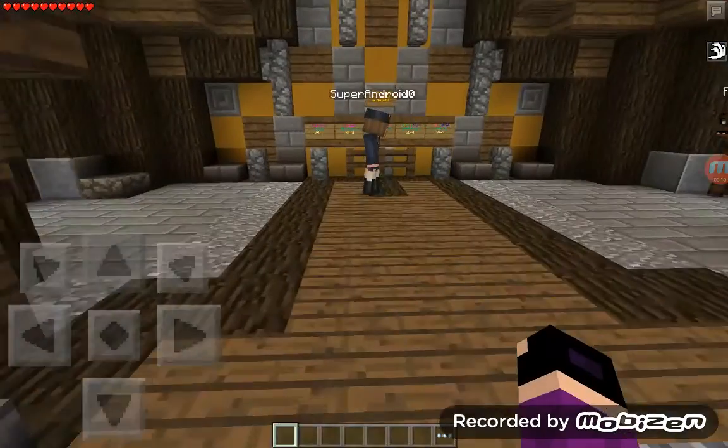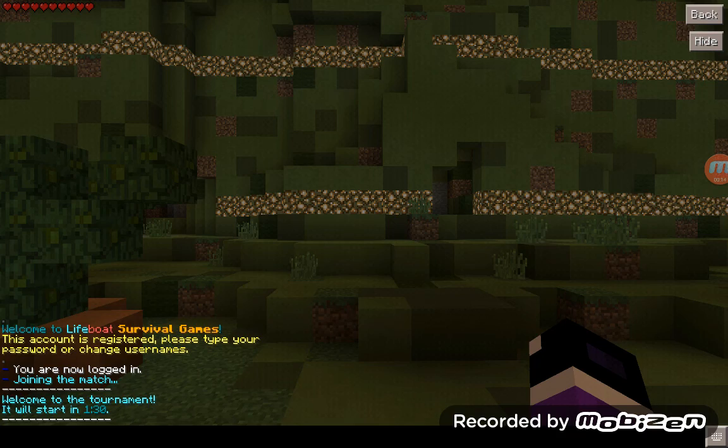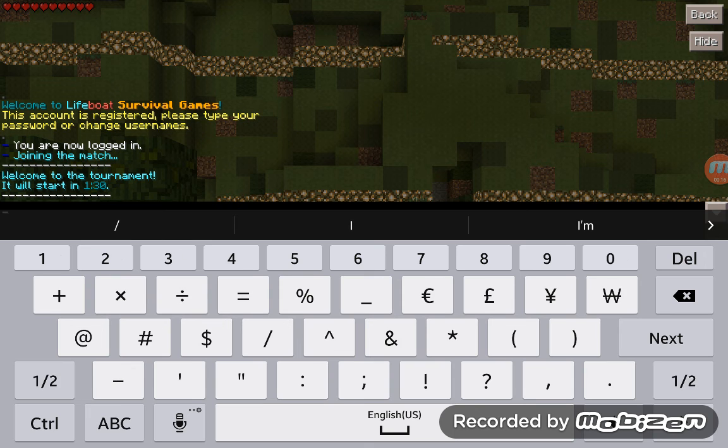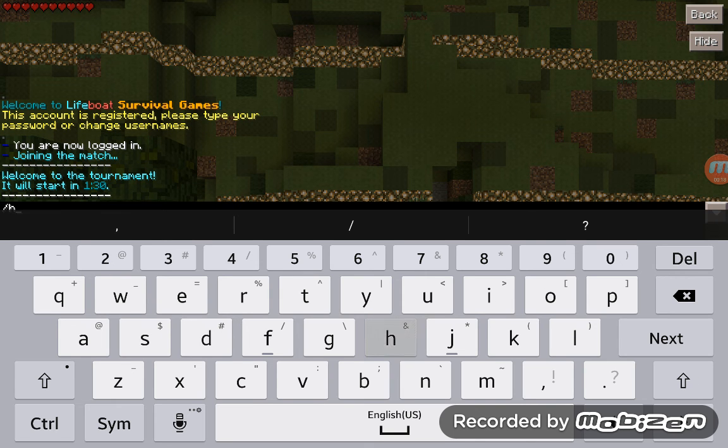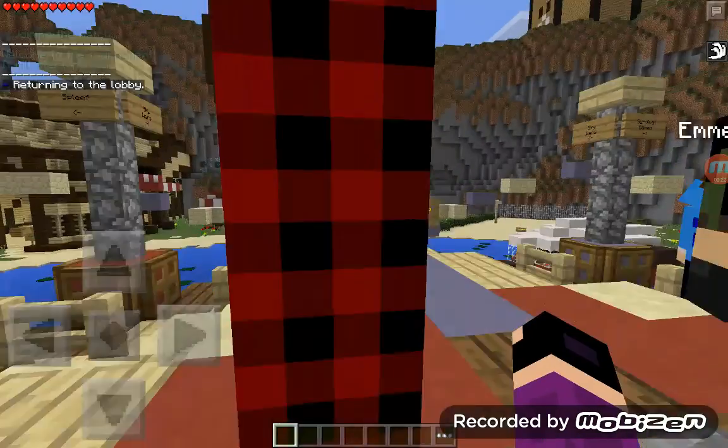So this is how to get inside the cafe for Lifeboat. You go to any SG game available, then do /hub, then you come back and you're able to glitch blocks.